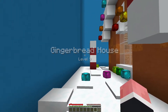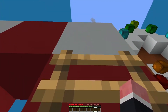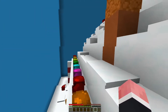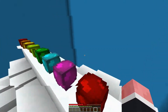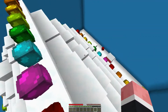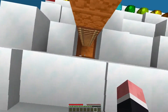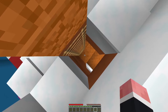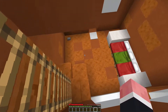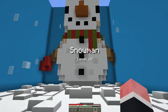Alright, so now we're on to the gingerbread house. This one is actually probably the easiest one. You're drawn to this ladder which gets you onto the roof of the gingerbread house, which looks really cool. From here, there's a ladder going down to get into the gingerbread house. We go down, and sure enough there's a button right there, and we're done.